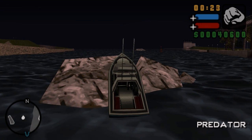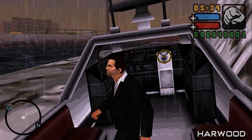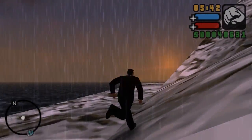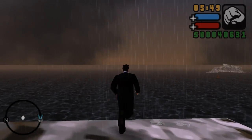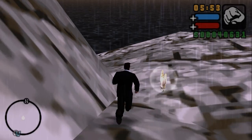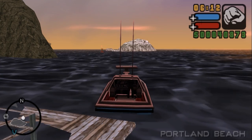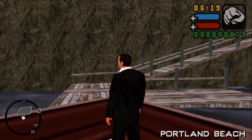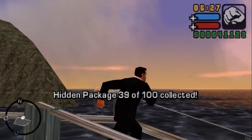Let's move on to the next water package — it's on the northwest side of Portland and you need a boat of course. I managed to get the boat stuck, so I had to teleport back to Stoughton Island again. The bad thing about this game is that you cannot control your camera. This is the package I was talking about previously — it's on this little island. Let me show you exactly where. Get up on this ledge and we got the 39th package.